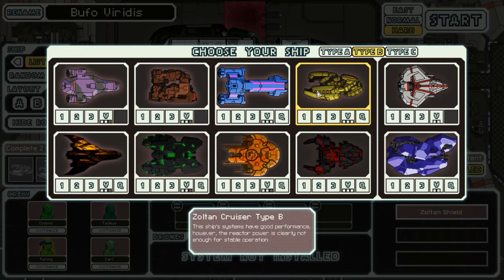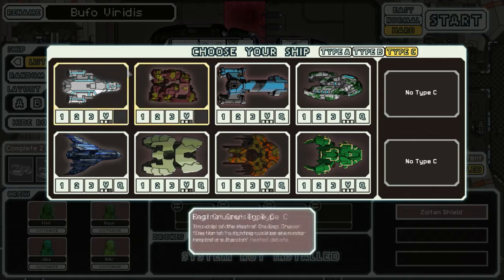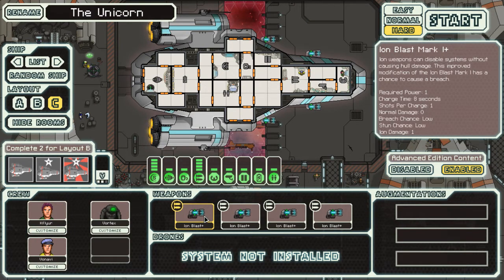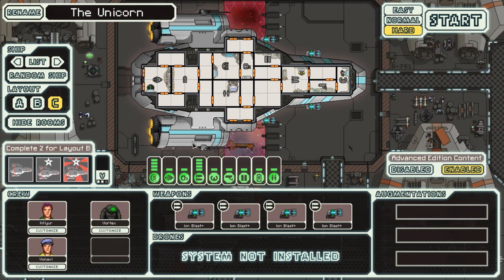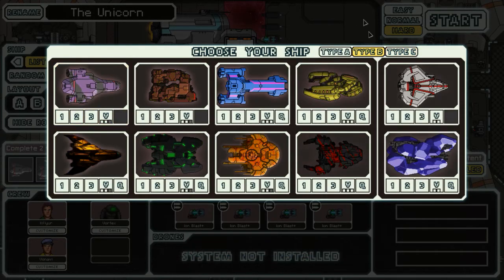I don't think I'm good enough with the Zoltans to do that. It is suicide Zoltans. The Crestral — you can ion blast, you're just gonna have to ion blast oxygen. Which is an interesting ship. I don't think I really want to do it because of how long it would take. You could always skip in the video. I don't myself have a fast forward button in real life, so I'm not gonna do that one, unless someone really wants me to. It's a neat ship — I have done it before.